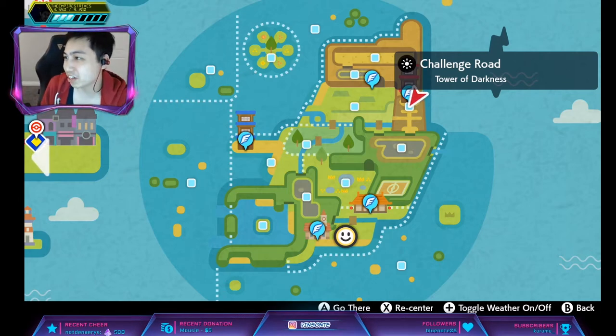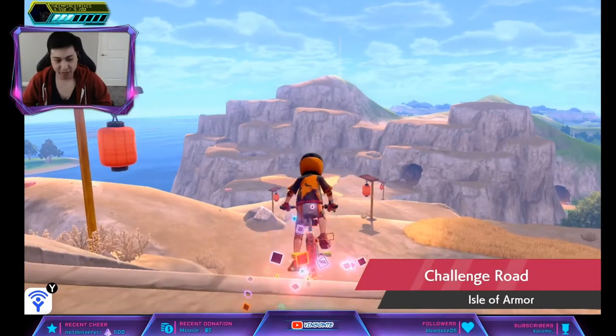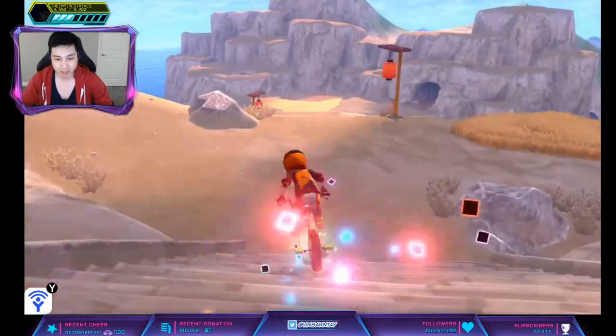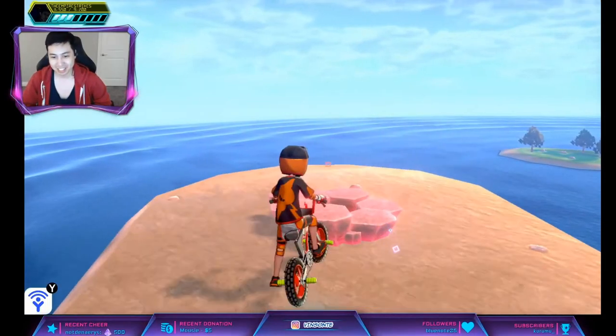So we're going to go through the Tower of Darkness here and we're going to want a Purple Beam. I'm going to go down here and just turn left right off the bat. This is the Den. Simple as that.